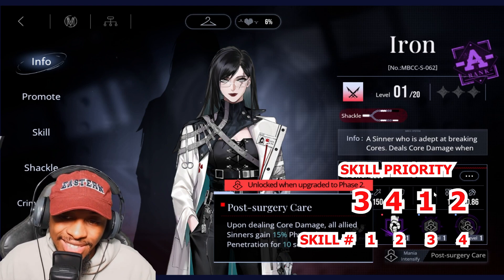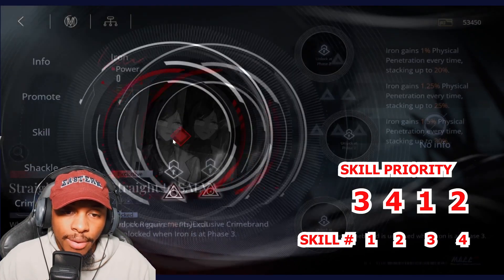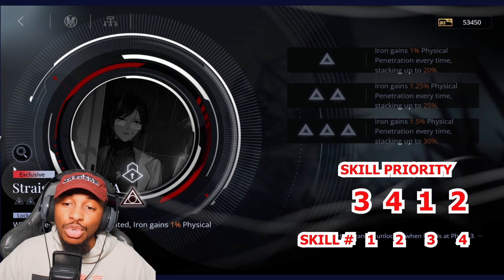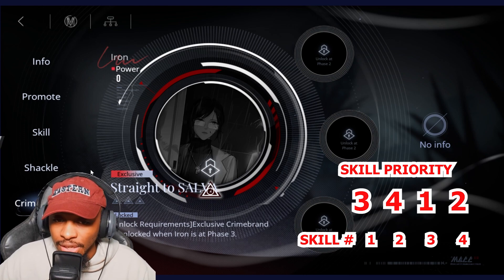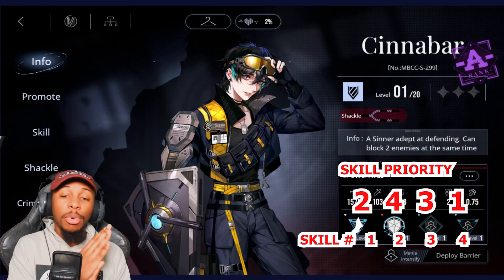With her mania intensify, upon dealing core damage all allied sinners gain 15% physical penetration for 10 seconds. With her exclusive crime brand, when electrocution is activated Iron gains 1% physical penetration stacking up to 20%, which is a huge aspect of her kit. You'd then follow up investing in her normal attack and ultimate.